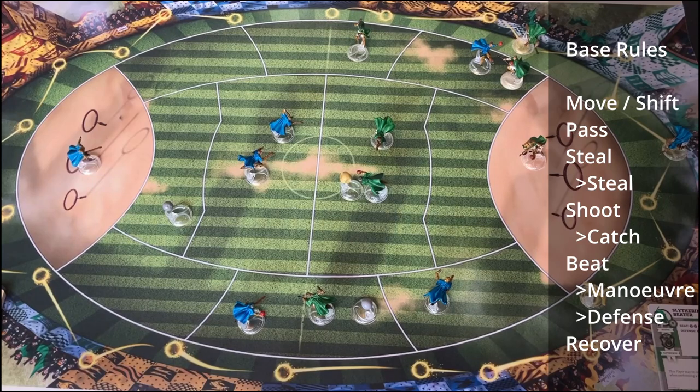Those were all the actions. To summarize: move allows a player to move to an adjacent zone and all players can perform it. Recover also applies to all players and removes a stun token. The chaser actions are: pass the quaffle, which has no reaction for the opponent; steal, which takes the quaffle from a player in the same zone and the opponent can react with their own steal value; and shoot in the scoring area, where the opponent's keeper can try to catch as a reaction. For beaters there is only the beat action, which can be countered with a maneuver reaction or a defense reaction from another beater. The keeper has the actions of the chaser plus their reactions.